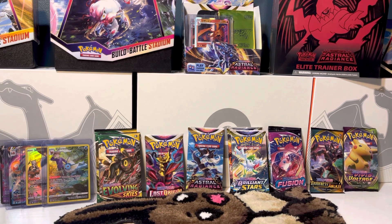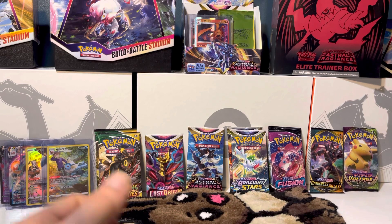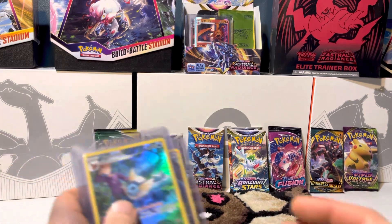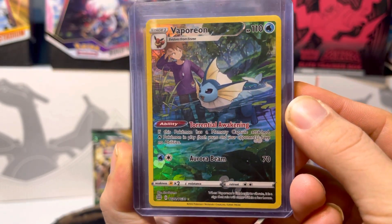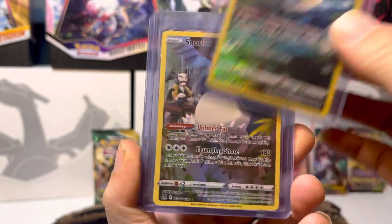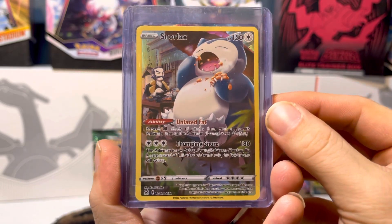Working our way through our third Charizard UPC, and if I had a little bit of luck — or more luck — in this pack so far, let's take a look at what we've gotten so far. We have a Trainer Gallery Vaporeon and a Trainer Gallery Snarlacks.